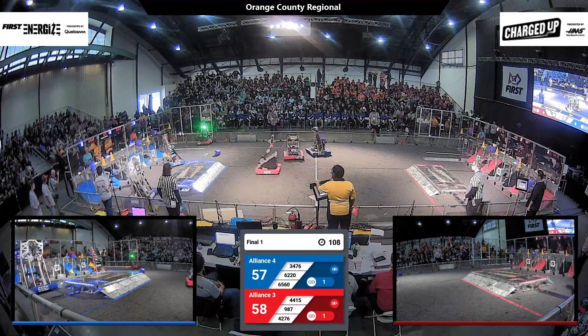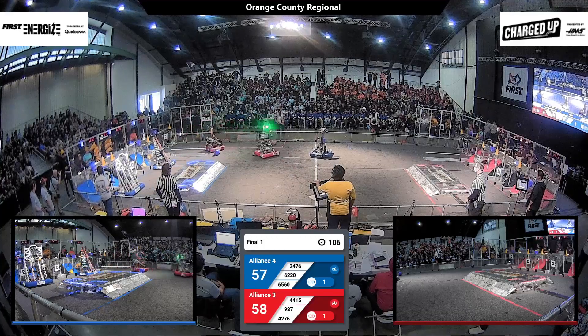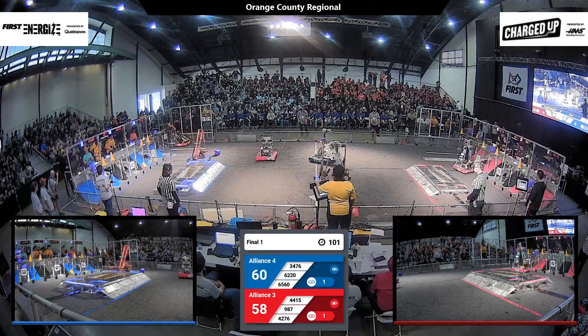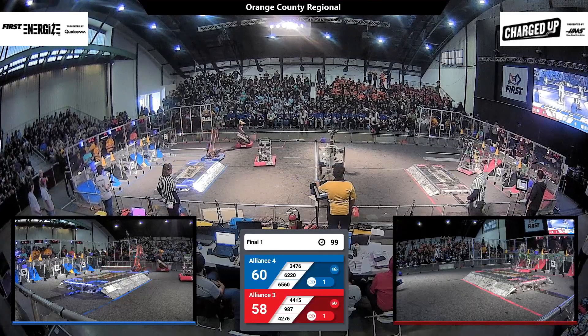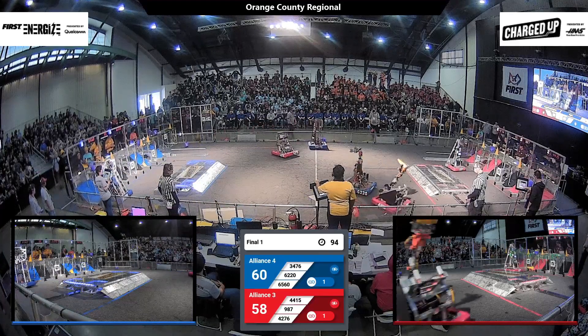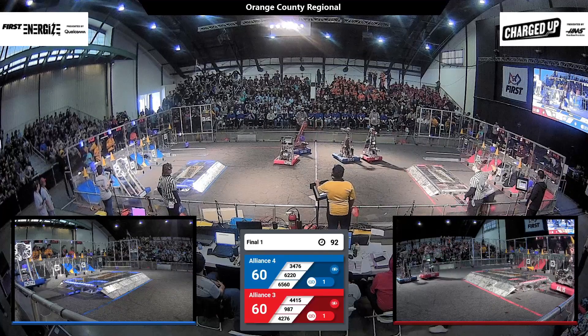62-20, the Golden Griffins, hanging out in the middle of the field — they're going to be slowing down the red alliance's cycles. 39-87 spinning by them, 42-76 doing the same. They're playing that defensive position for the red alliance.